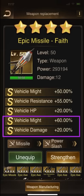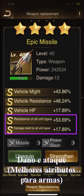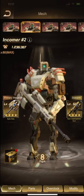Actually, damage and might are the best effects — the best attributes to improve in your weapons. Might and damage are the best options. Now let's see the weapons in the next mech, Mech 2.